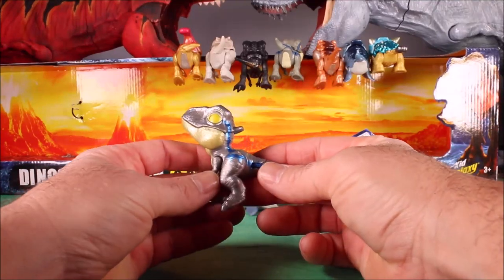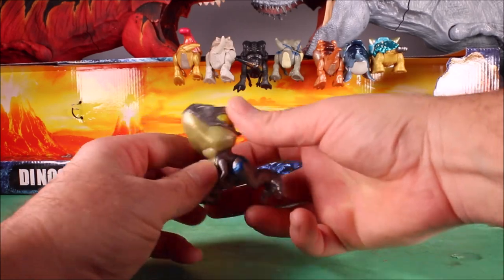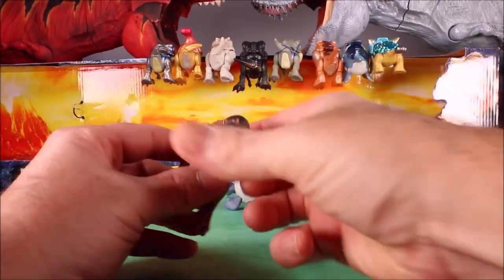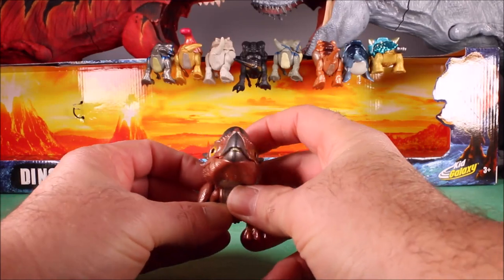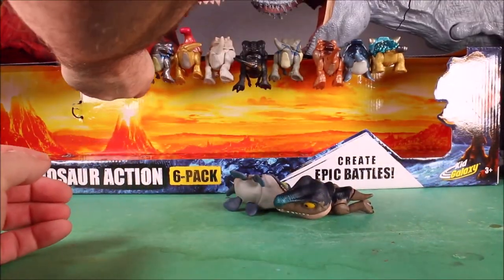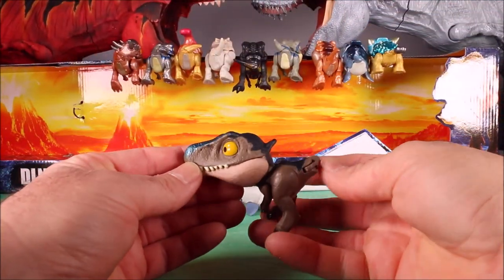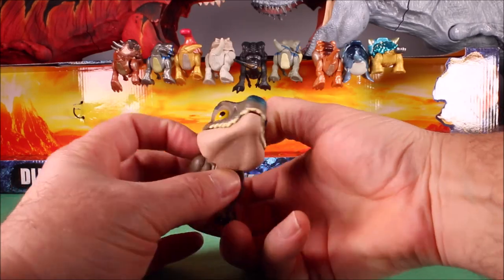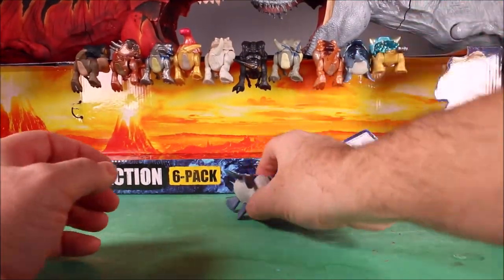This is the shiny chrome Velociraptor Blue which we just opened — the other one was the regular dull Velociraptor Blue. We have our shiny chrome Stygimoloch placed right next to Velociraptor Blue. And then we have an awesome Baryonyx. I love the Snap Squad dinos.